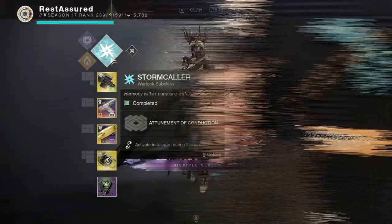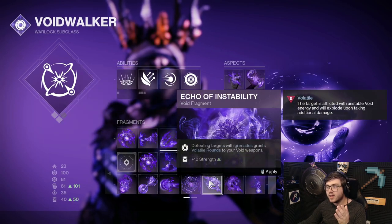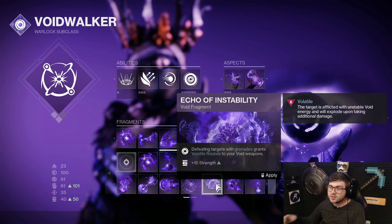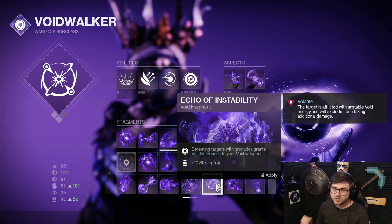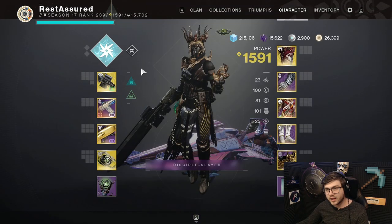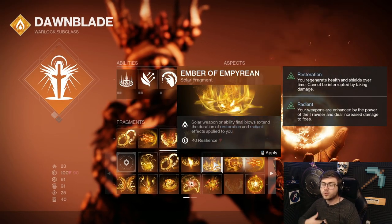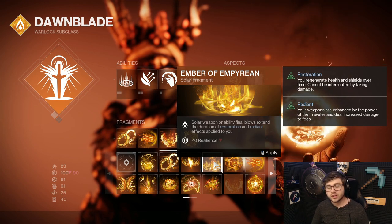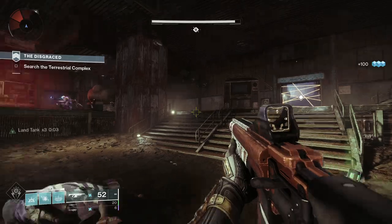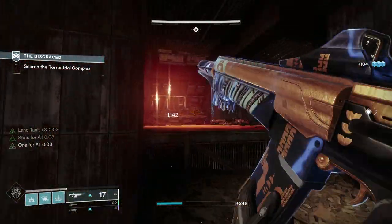So why should you be trying to craft this gun before next season? If we take a look at Voidwalker, we have things like Echo of Instability — defeating targets with your grenades grants volatile rounds for your Void weapons. That specifically pays into Void weapons and a Void subclass. Solar also has something similar with Echo of Empyrean, where a solar weapon or ability final blow increases the duration of Restoration and Radiant. Both subclasses have fragments specifically geared towards their elemental weapon types.